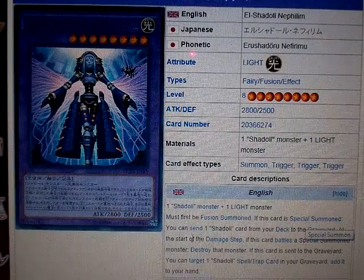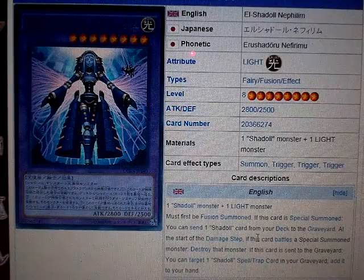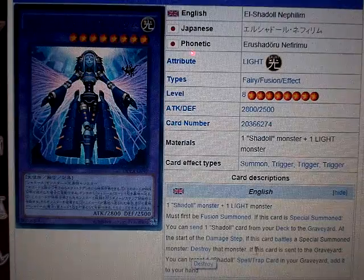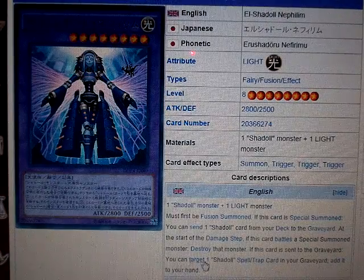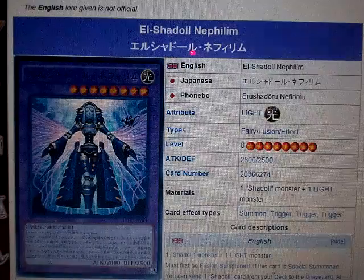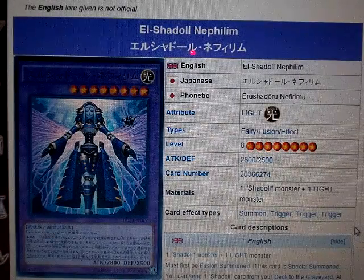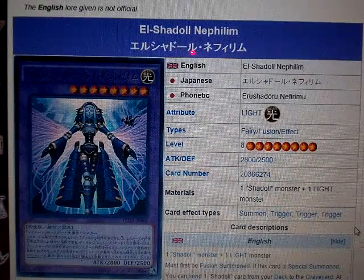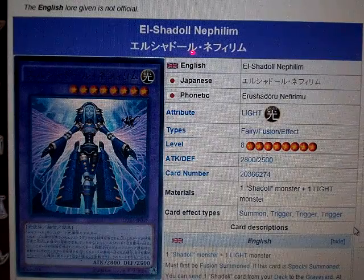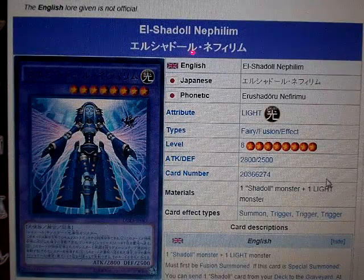If this card is Special Summoned, you can send one Shadoll card from your deck to the graveyard. At the start of the damage step, if this card battles a Special Summoned Monster, destroy that monster. And if this card is sent to the graveyard, you can target one Shadoll Spell/Trap Card in your graveyard and add it to your hand. This card reminds me of Catastor, in a way — the difference is it destroys when it battles a Special Summoned Monster, and if sent to the graveyard, you can add that Shadoll card you sent back to your hand.